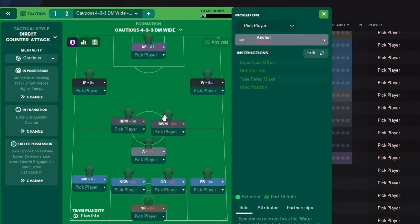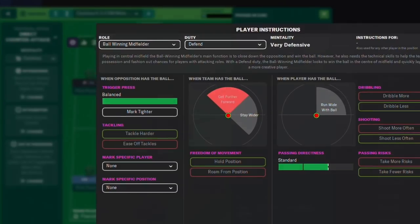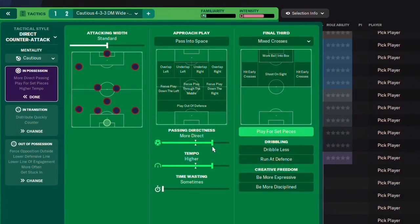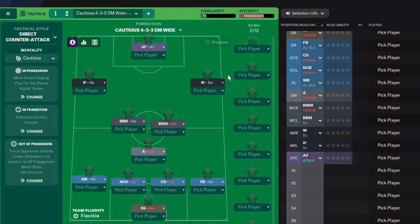As we go up the pitch you'll discover this midfielder is doing the same thing — it's mixed. Then we come to the box, he's mixed too. So we've got a whole bunch of players who are mixed. The team is set on direct passing with a higher tempo, so the idea is the team as a whole is going to be playing it a bit more directly, but when you look at individual players some might do short passing, some might do really long passing — you don't really know what they're going to do.